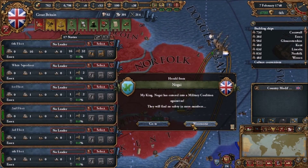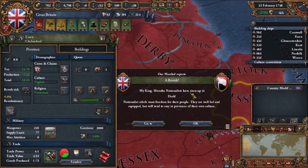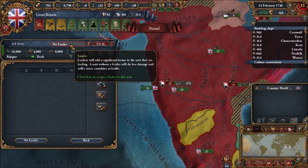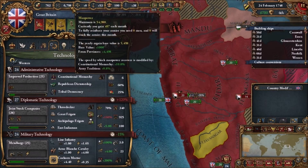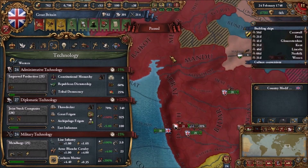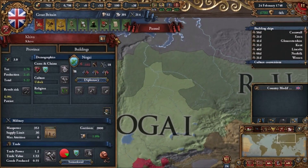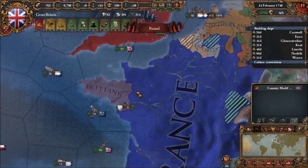Oh yeah, because I didn't update the boats yet. Woohoo, they entered a military coalition. Like, no one gives a crap, because I kicked their ass. We're low on manpower. We gotta get that manpower back quick. Is anybody in a coalition against me? Only two people, and I can kick their ass. Russia could kick their ass basically.